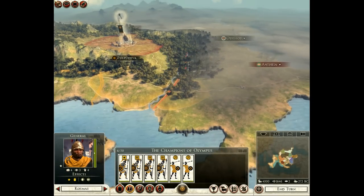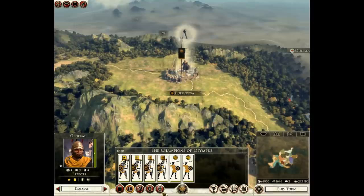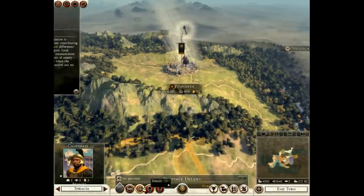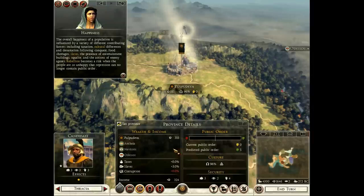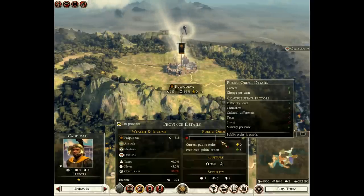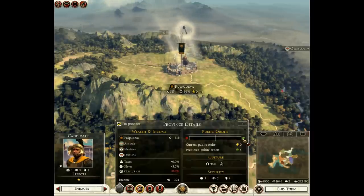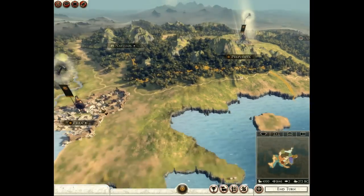Having an army in your city will result in a public order bonus, as you can see on screen. The overall happiness of a population is influenced by a variety of different factors, including taxation, cultural differences and devastation following conquest, food shortages, slaves, the presence of entertainment buildings, squalor, and the actions of enemy agents. Rebellion becomes a risk when people are so unhappy that repression can no longer contain public order.